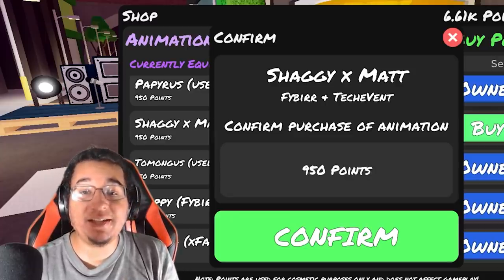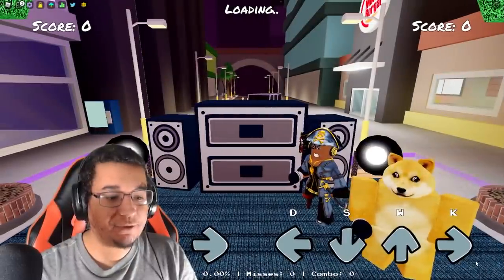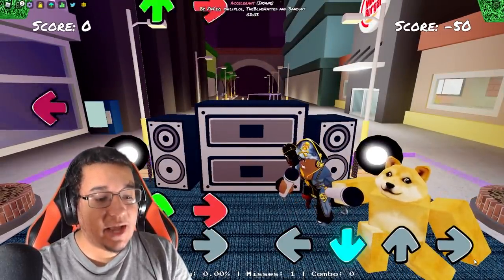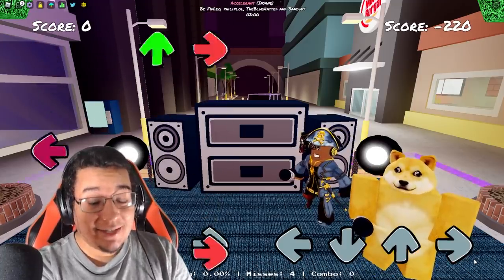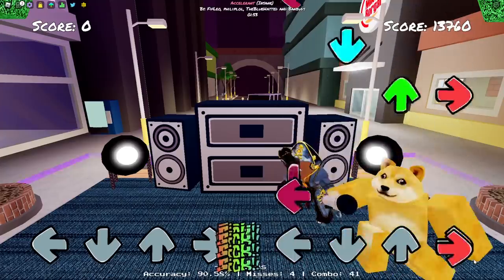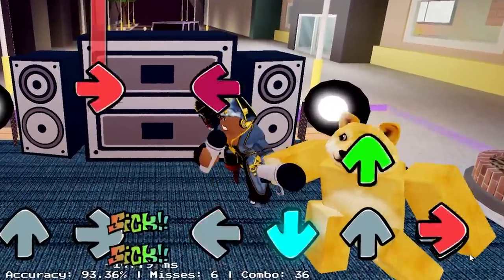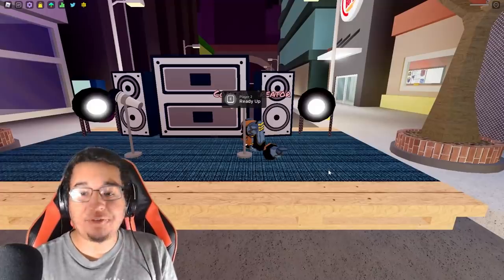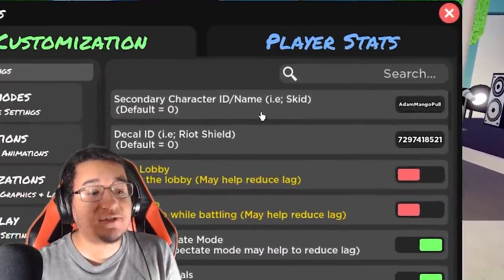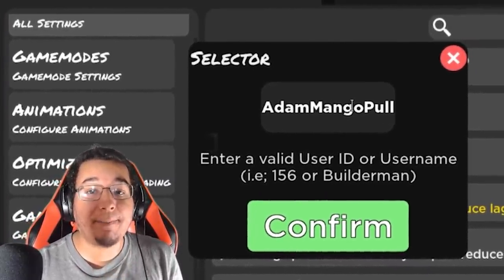Our next slightly more expensive animation is going to be Shaggy X Matt — 950 points for this one. This is what this one looks like on idle. We got Epic Dogeman right here next to us as well. Left, down, up, and right as well. Here's some gameplay with this one. So this is going to be another dual animation. If you go over to the settings, you can go to the secondary character ID name, put in anybody's name from Roblox or their character ID, and you'll be able to rap battle along with them.